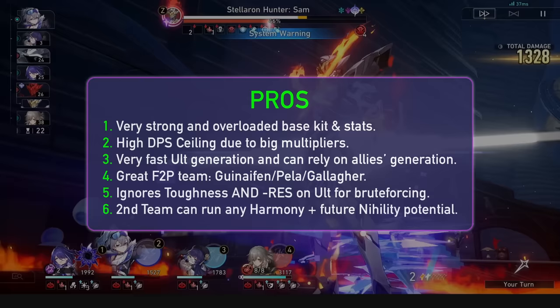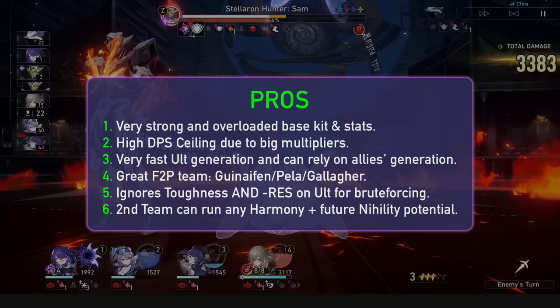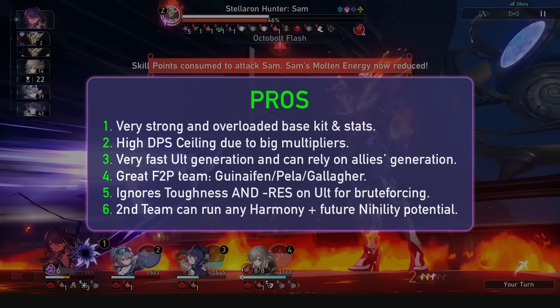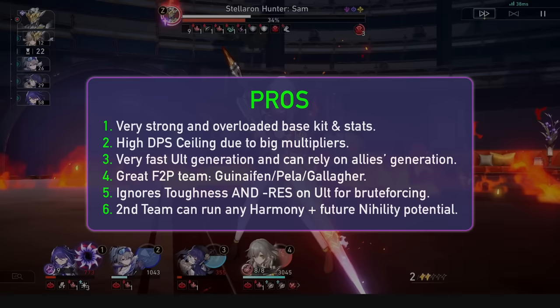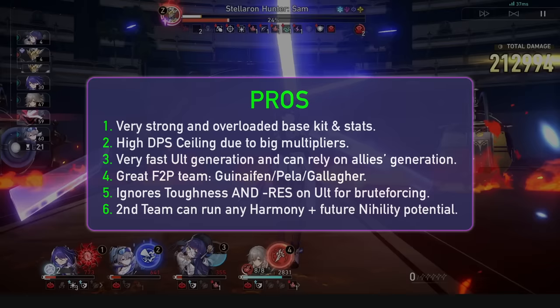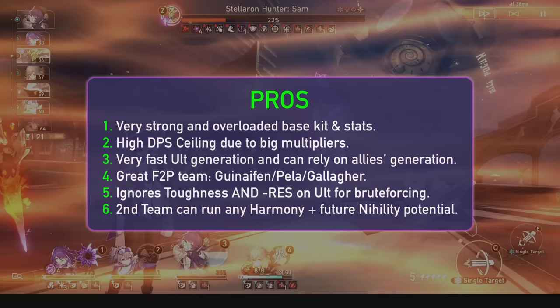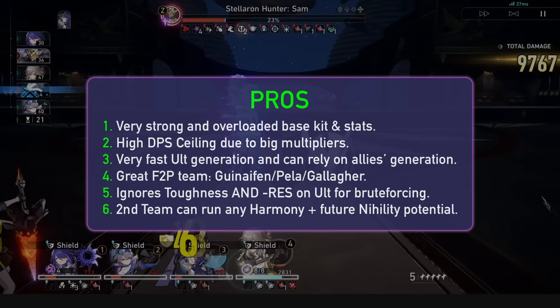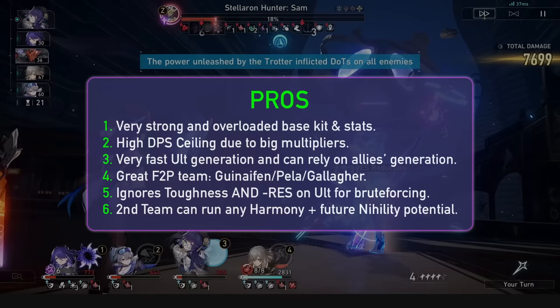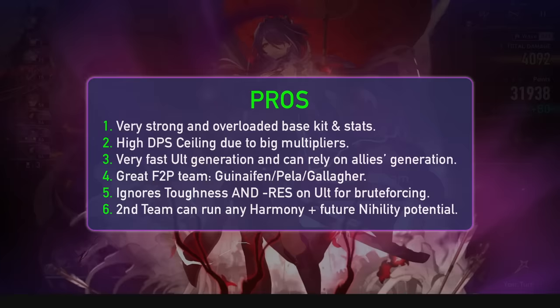For pros: her 3 passives are disgustingly good. The damage percent boost can be seen on other units' traces, but no one has her 1.6x boost, and no one can go over their max energy cap without suffering. She has one of the highest base attacks, all 3 stat bonuses are DPS boosts, and her kit multipliers are really high — the better buffers we get, the higher Acheron's ceiling goes. Compared to Jing Liu who has weaker multipliers but insane self-buffs, Acheron has a lower damage floor but a higher ceiling. Allies generating her ult charges gives her some of the fastest ult generation in the game, and she can even chill at low speed and still ult very consistently. She has free-to-play friendly teams, and Pela and Gallagher are on her first banner. She can ignore toughness on ult and reduces resistance, letting her brute force content that isn't lightning weak.